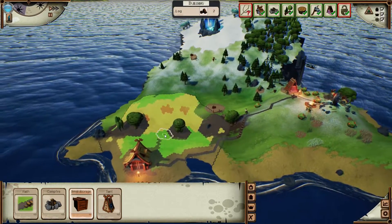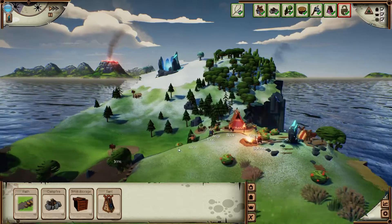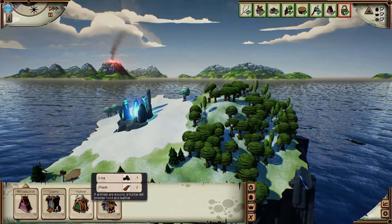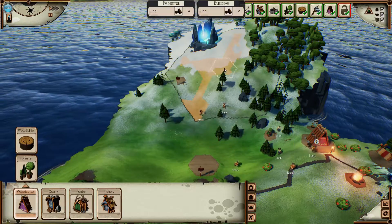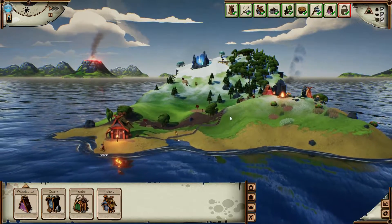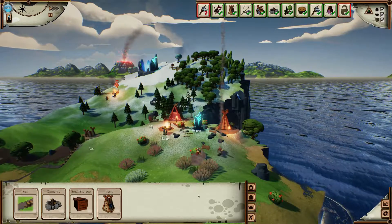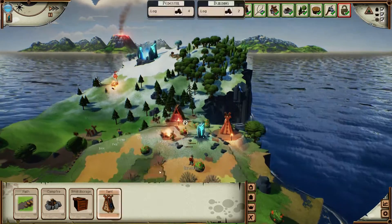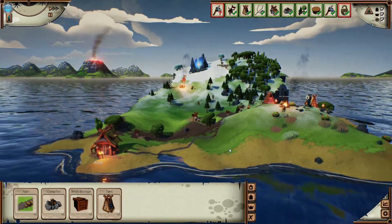Let's experiment with the small storage — it gathers stuff from around and makes it easier for Vikings to just pick it up. We need loot for sure. Let's build another woodcutter to scout around. More people have teleported down. If we click on our home portal we can see Viking capacity — we need one more tent for sure.